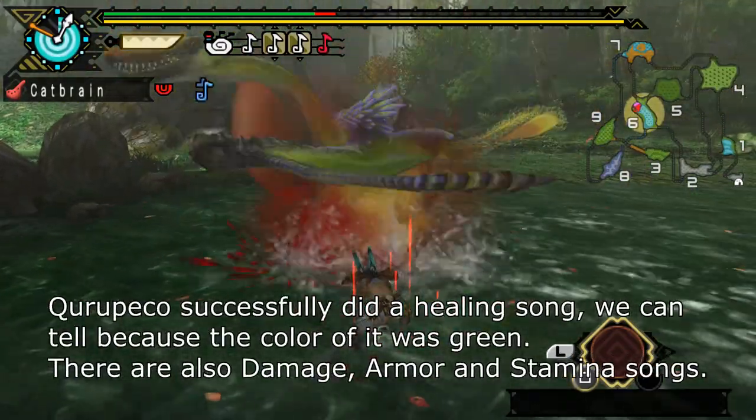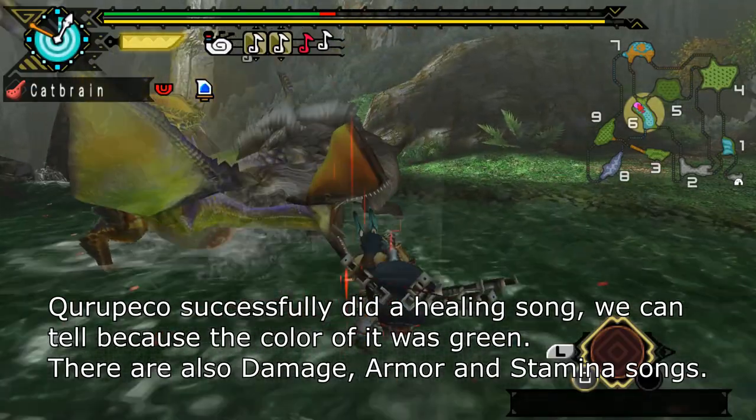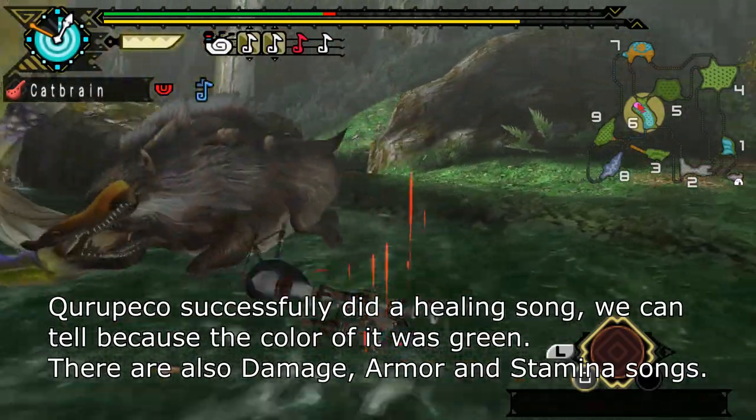Kuropeko successfully did a healing song — we can tell because the color of it was green. There are also damage, armor, and stamina songs.